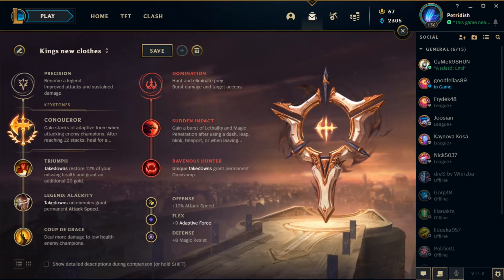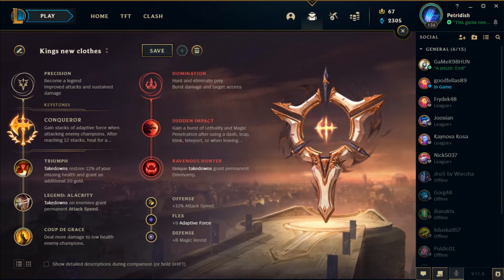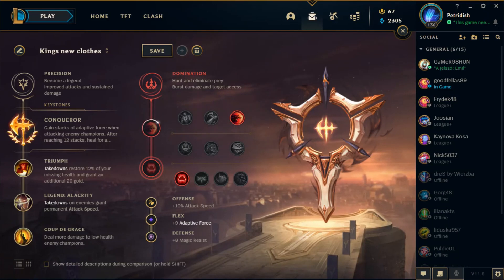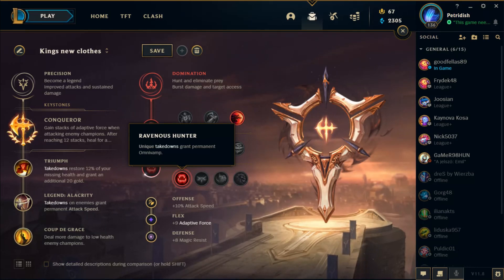So that's the first tree, fairly easy. For secondary runes I prefer Domination — first off it's mostly Sudden Impact, because you will be using your E all the time, meaning you will have at least that six magic penetration active. Sometimes it lasts for five seconds, meaning that at later stages you will probably be able to stack them. And lastly, Ravenous Hunter — again, she's all about healing, so Ravenous Hunter. If you wouldn't want that, I guess you can go for Eyeball Collection, but Ravenous Hunter is so exponentially better there's no reason to take something else.